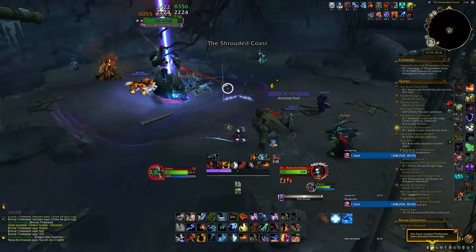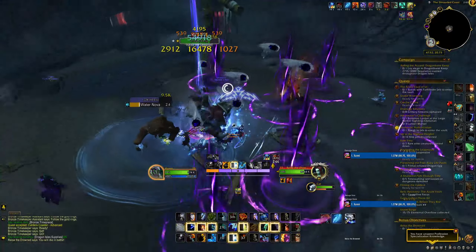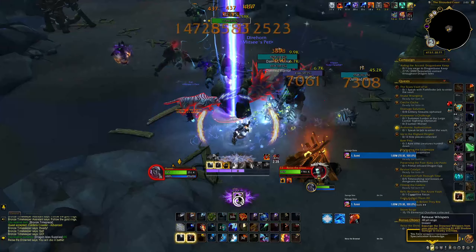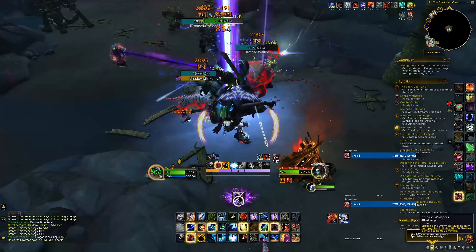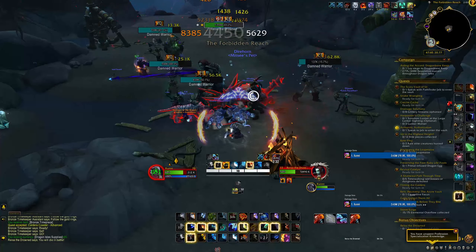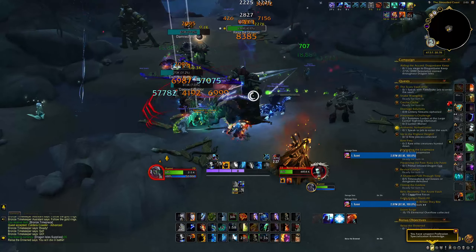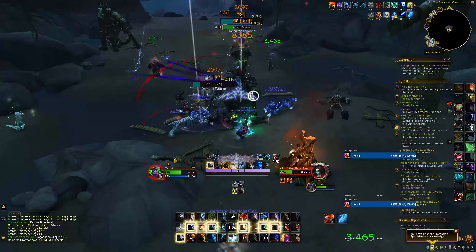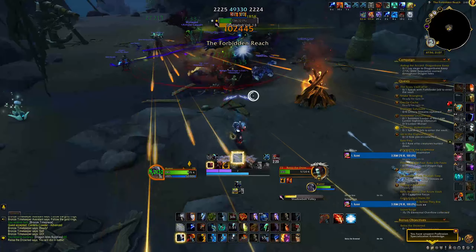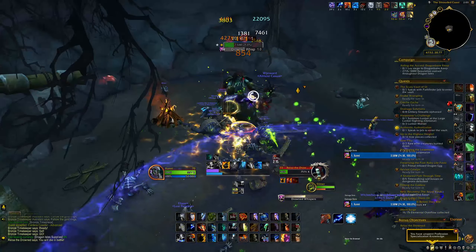Even if Chain Lightning were doing slightly less damage than Lightning Bolt, I have a feeling we would probably still want to work it into the rotation, because when it refunds those Maelstrom Weapon stacks, it is actually giving us cooldown reduction on Feral Spirit — those Maelstrom Weapon stacks trigger our Witch Doctor's Ancestry talent, which reduces Feral Spirit's cooldown by two seconds for each stack gained. So when you put it all together, if you're getting three Chain Lightning casts each refunding upwards of five Maelstrom stacks, that's a potential 30 seconds off the cooldown of Feral Spirit.